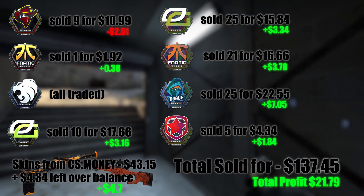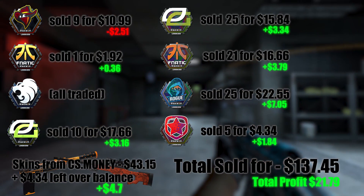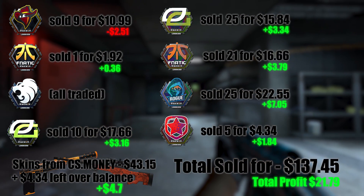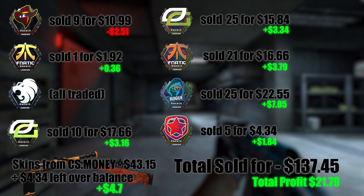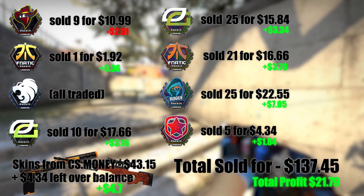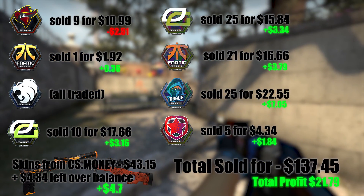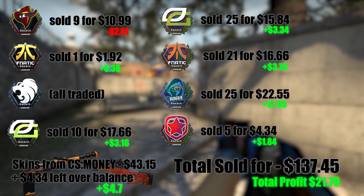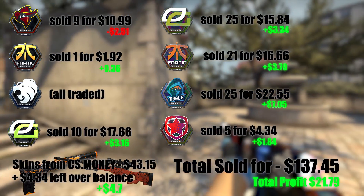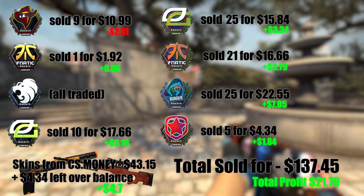This slide is arranged a bit differently because the stickers were often sold for different values, and not all of them were sold, so I've got cumulative totals of how much I made off each sticker. Everything else has just been lumped into the skins I got from CS Money at the bottom. The end result, all things considered, is still a nice little profit, but it is overshadowed by the fact that if I'd sold my Optic and Renegade stuff a month and a bit earlier, I probably would have made more like $70 or $80.